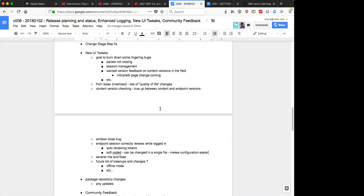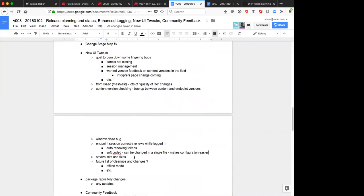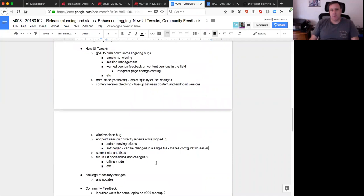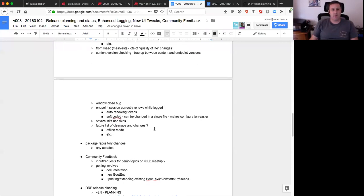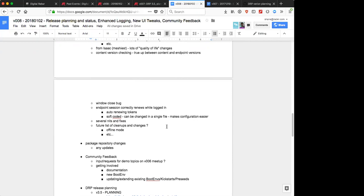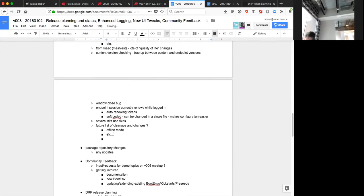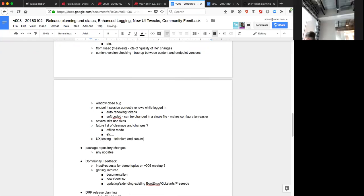We noted the layout is much cleaner, but we'll drop an issue for the broken save button. There was also a comment in the back channel that Cucumber and Selenium aren't necessarily suitable for React apps for UX testing, because the way the page loads makes click-testing harder - pages are dynamically rendered.